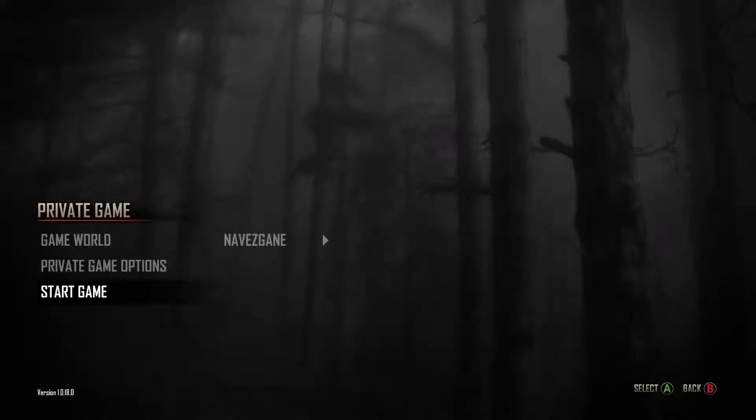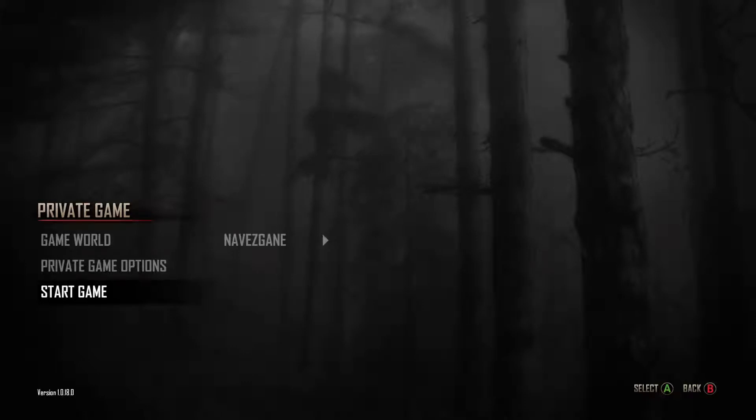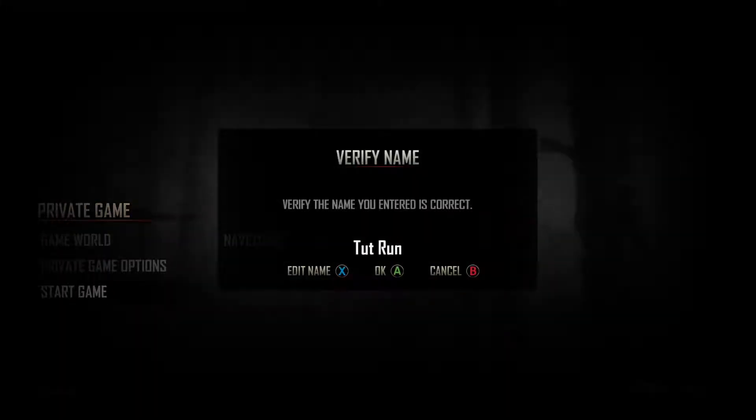Welcome back, this is Shifty. This is video two of the tutorial for Seven Days to Die. For the first seven days we'll be doing day one. When you start the game for the first time, you have to give it a name. I'm going to name our game 'Toot Run', short for tutorial run. Let's go ahead and get started.